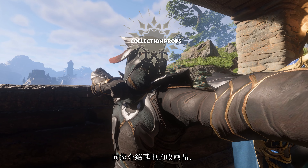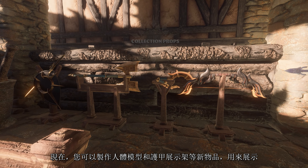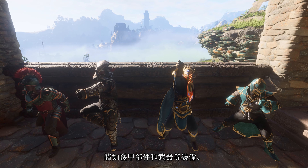Next, we're introducing collection props for your base. Now you can display your equipment like armor pieces and weapons on newly available craftable props such as the mannequin or weapon stance.